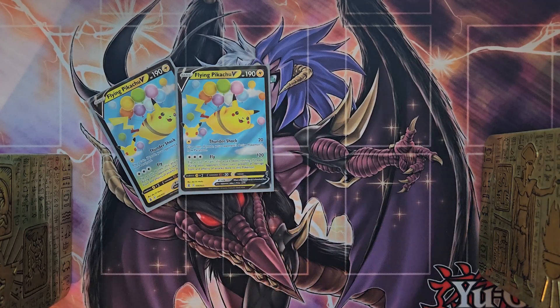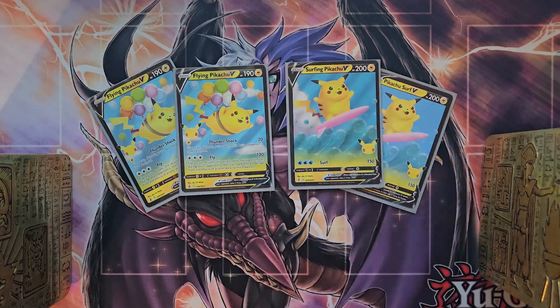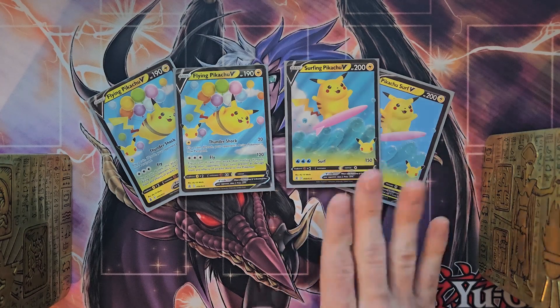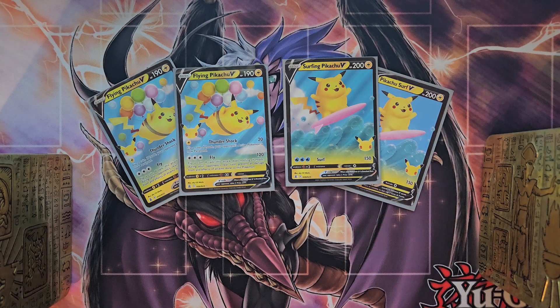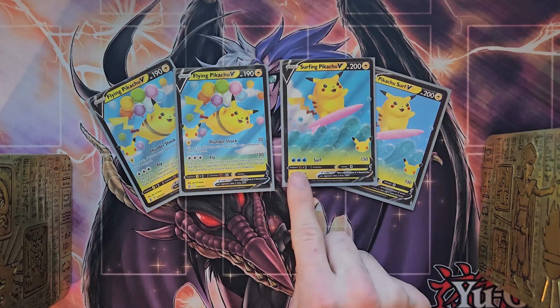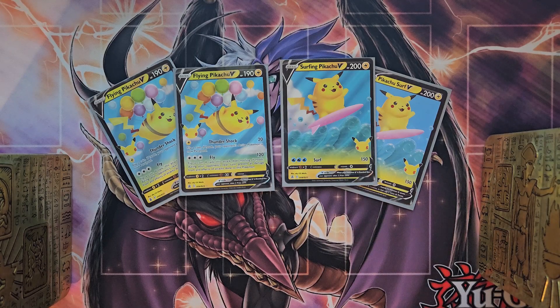Same thing with two copies of Surfing Pikachu. This one is just a body — it just has 200 HP. You play this out in the beginning just to soak up some damage. Very good early game. The Surf attack power, you're not really going to be using it too much, so this one is just to soak up damage.